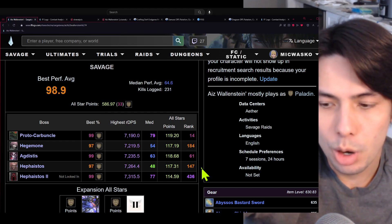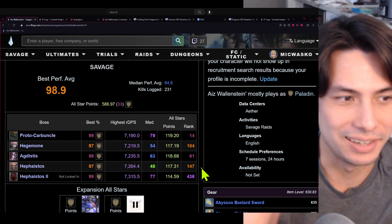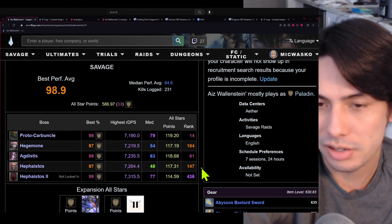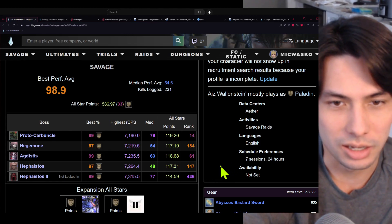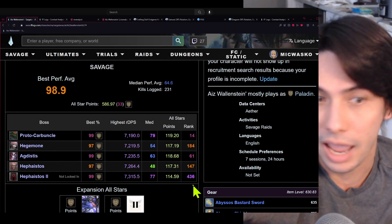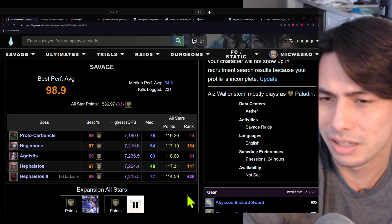Hey guys, Mike here. In this video I'm going to explain how I got a top 20 paladin in the world for Final Fantasy XIV Online, the MMORPG by Square Enix. I'm now top 20 paladin in the world — that's Japan, North America, and Europe all combined. And for North America I think I'm top 5, or at least top 10.